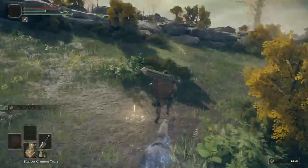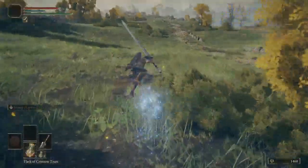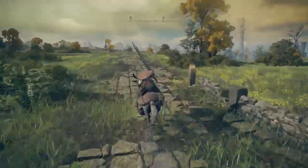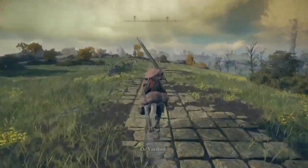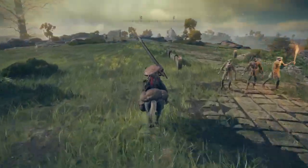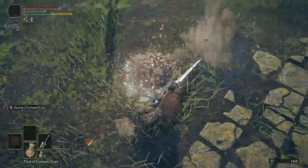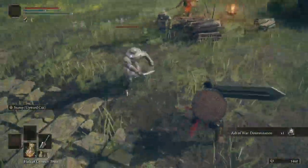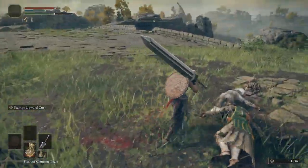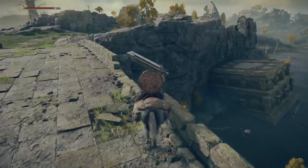We're gonna run right over here, hop off, and grab this. You can rest there to de-aggro but it really doesn't matter. Now you're gonna hear somebody talking — that's Boc. I do not do Boc's quest because there's really no point; you don't get anything really great out of it. But we want to do that because we want to get the severance.